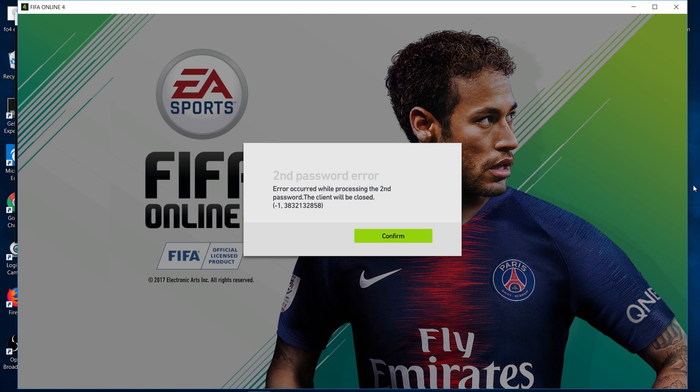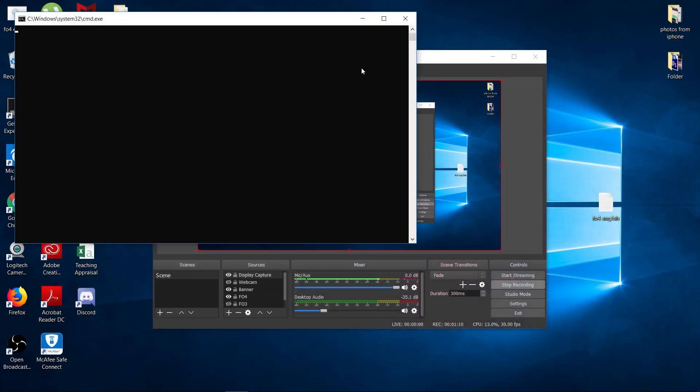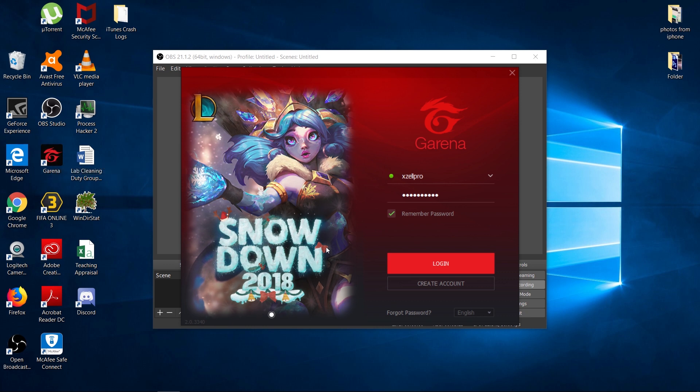You see — second password error. 'Error processing the second password, so the client will now close.' Basically this means the BAT file has expired. What I do at this stage is normally just recreate the BAT file and everything will work fine. To prove it to you I'm going to do it again. So I delete the BAT file, I delete the text file, and I start up FO4 as per normal — which is the Thai version.